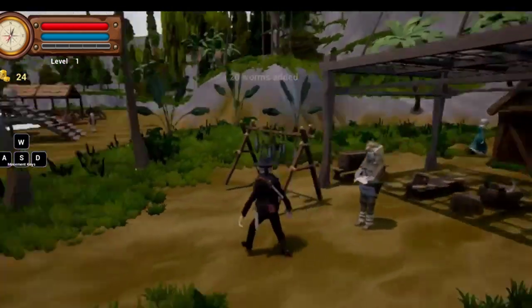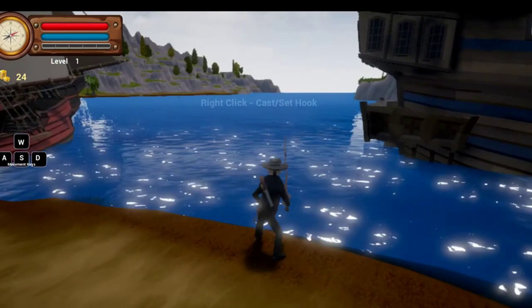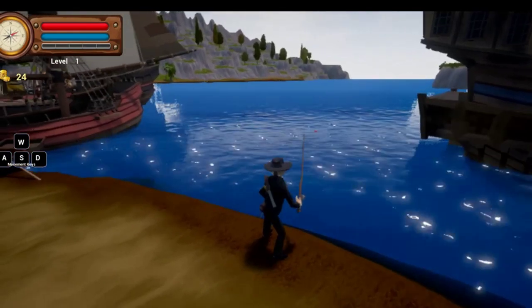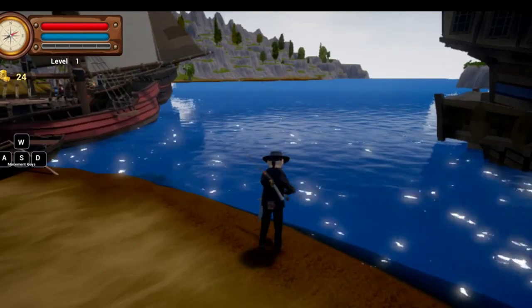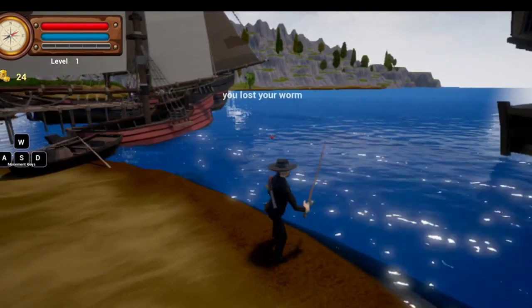We'll buy some worms, buy a fishing pole. Press P and it'll pull up the fishing pole. Once your sword is equipped, right-click to put that away, and bring out the little fishing pole. Right-click to cast and snag. Now, we had some difficulty with fishing — some people would just see the little nibble and right-click, and you see it just reels the thing in without catching. You do have to wait a little bit when that bobber goes under, so just be patient. You do lose your worm sometimes when you cast.